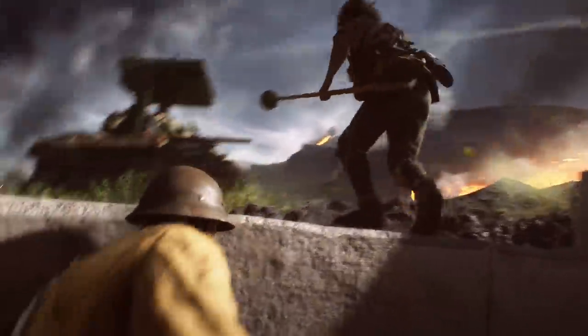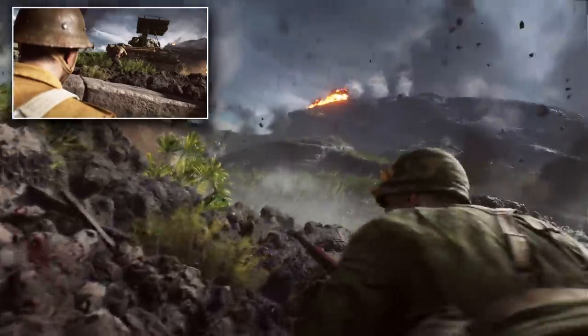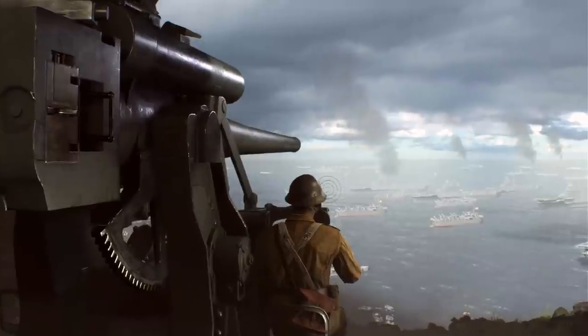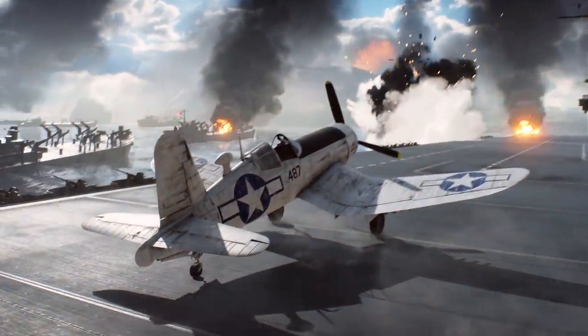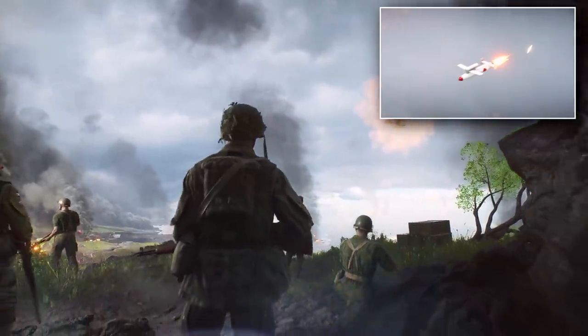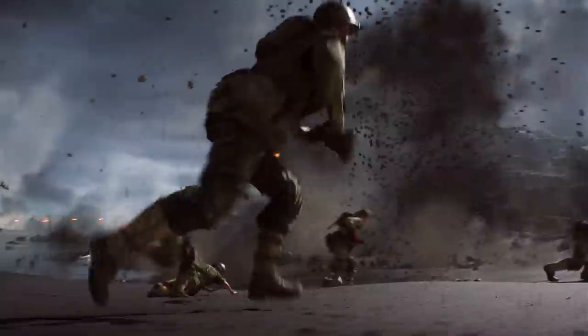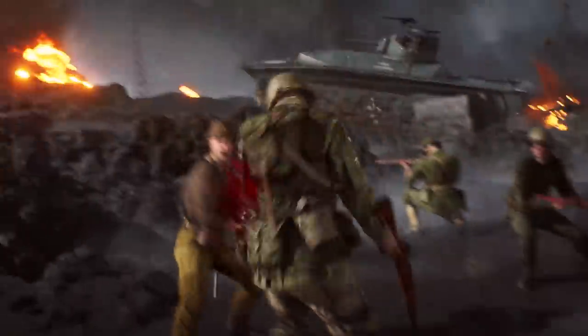For squad reinforcements, the Americans will be able to call in the Sherman Calliope, a rocket barrage tank that will devastate infantry and vehicles, and they'll also have access to their JB-2 rocket, just as the British allied faction has. For the Japanese, they're going to have their own rocket barrage tank similar to the Calliope, plus their own variant called the Ki-147 I-Go — an air-to-surface radio-guided missile with an 800 kilo warhead and a max speed of 550 kph. Both the Americans and the Japanese will also have access to the artillery strike, the smoke barrage, and the supply crate from the base game, with the supply crate themed differently per faction so you can tell who called it in.